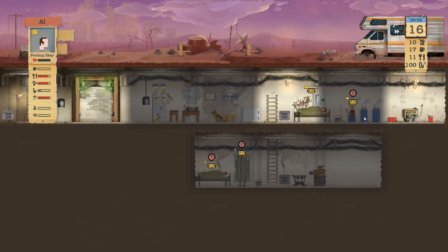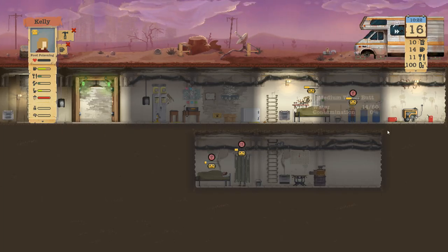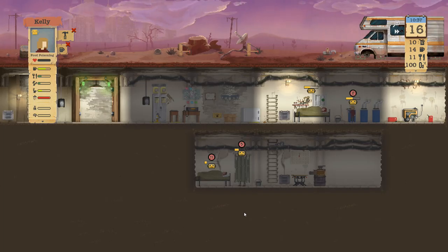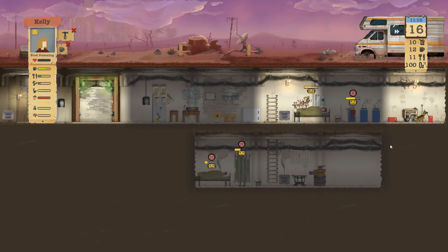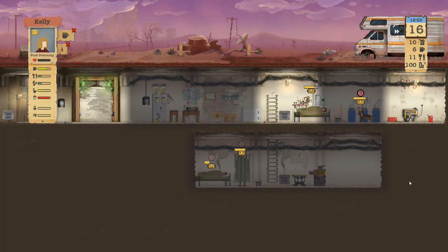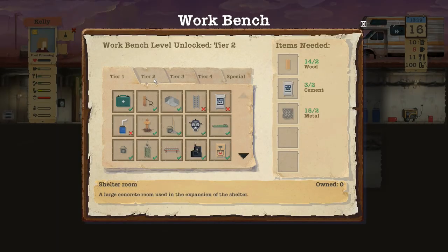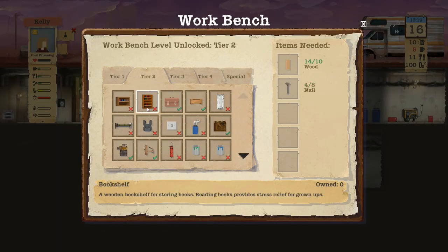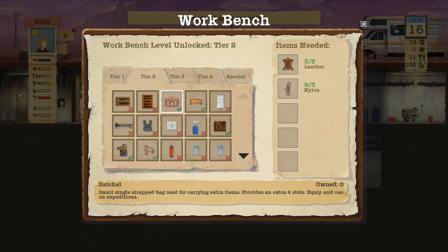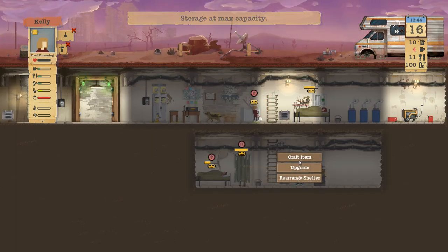Once Al gets done in there — oh I guess we did bring back some water. Hope nobody's thirsty. Kelly's thirsty, she better get a drink before everyone starts taking showers. Is she healthy? No, she's still got food poisoning. We can make a satchel — oh yes! We will be doing that.